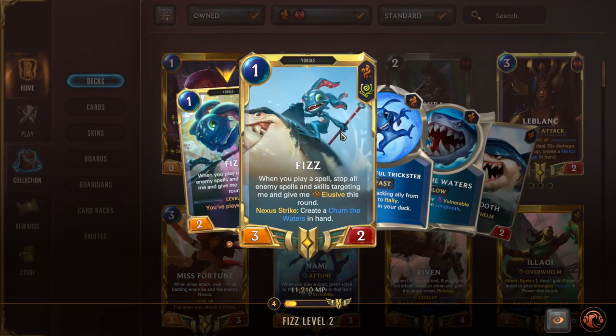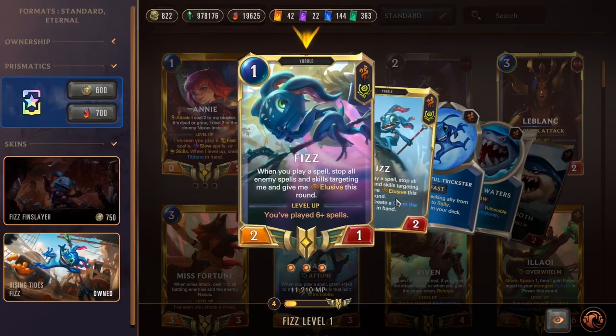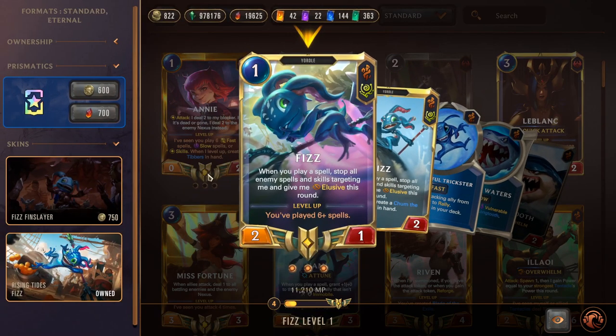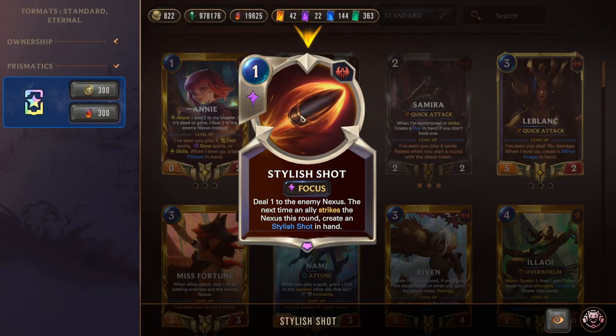When Fizz levels, he does even more damage, and on Nexus Strike creates a Longtooth spell — four mana, summon Longtooth and give an enemy Vulnerable, letting you push Overwhelm damage. Leveled Fizz also becomes a Rally unit, so the deck has multiple ways to access Rally — really scary. Jagged Butcher is a one-mana 2/2 — Plunder grants plus 1/1, making him a 3/3. Then one of the most broken cards: Stylus Shot, a one-mana Focus-speed spell dealing one to the enemy Nexus. The next time any ally strikes the Nexus this round, create a Stylus Shot in hand — not fleeting.